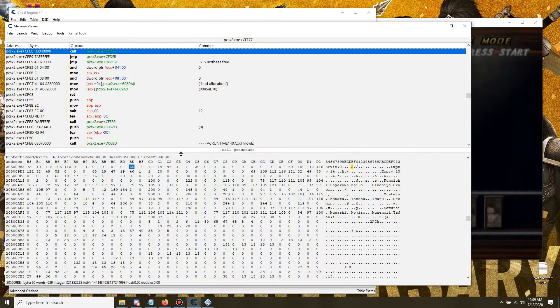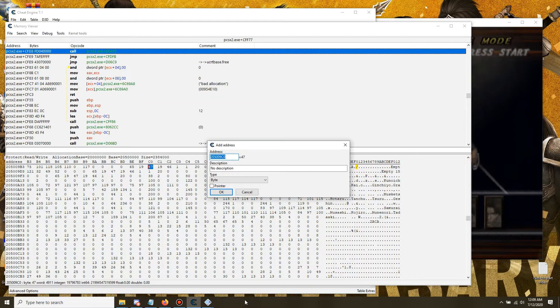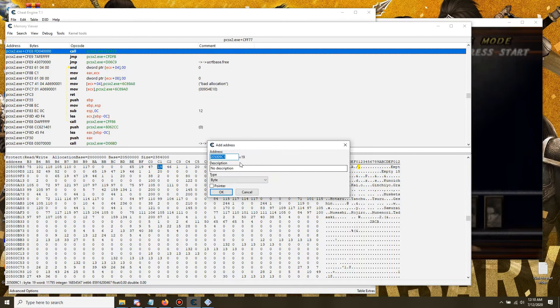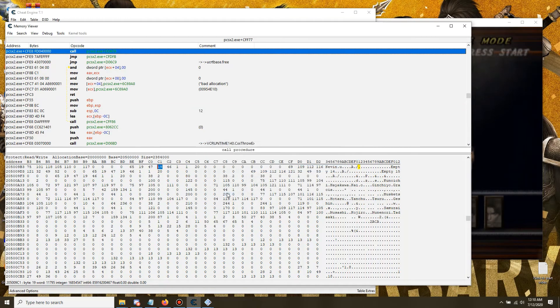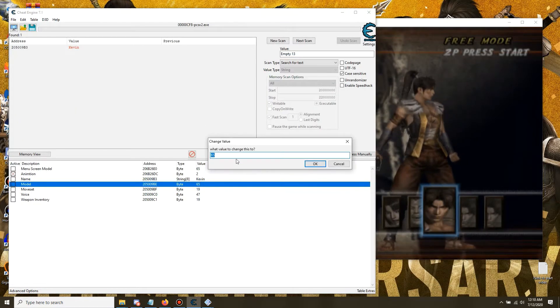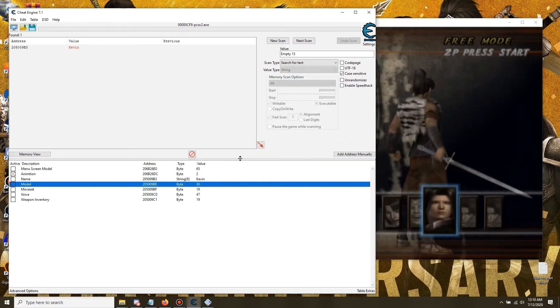Once you've found the model, you've found everything. Next to it is the weapon, then the moveset, then the voice, and further along is the weapon inventory value. Once we've found all of this, we're gonna close this view and change the model. I think 30 is a captain.